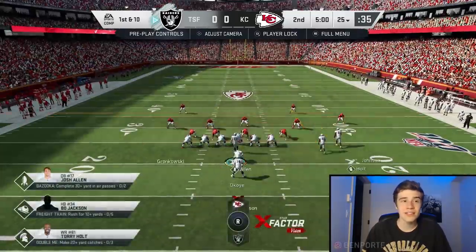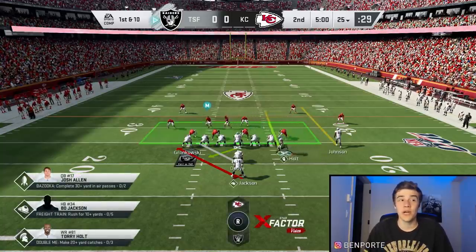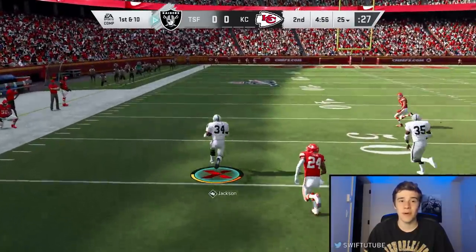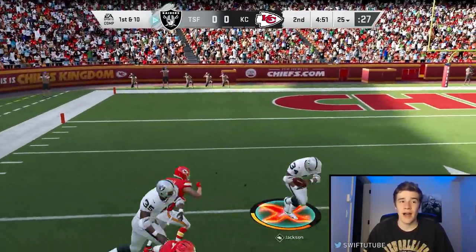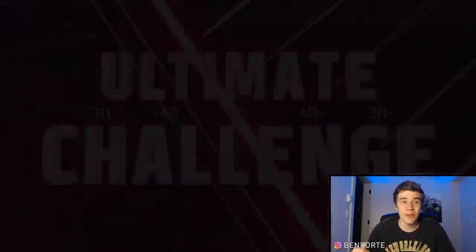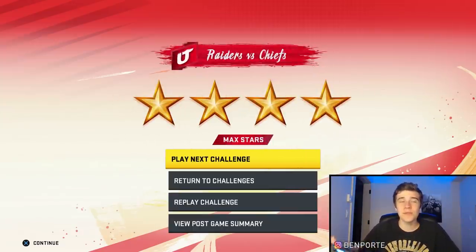With I-Form Close Slot Stretch, one tip: motion over your tight end or H-back and motion-snap him as he's moving out to the left side. Look how big of a hole we have for Bo Jackson — it's too easy. Those are about five run plays that are going to be incredibly effective. You should be scoring a one-play touchdown on basically any of those runs.